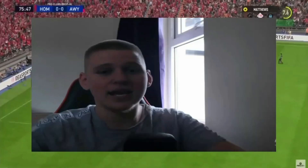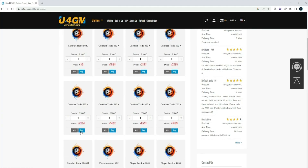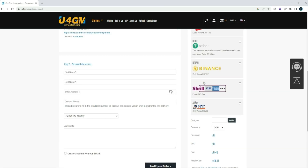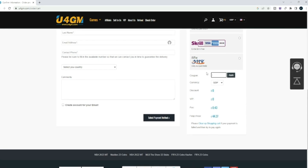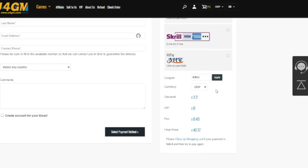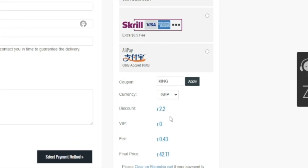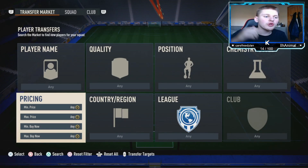If you're looking to buy the cheapest and most reliable FIFA 23 Ultimate Team coins, make sure to head over to u4gm — link will be in the description — and purchase yourself some FIFA coins. Also use code KING at checkout for eight percent off on the Halloween special.